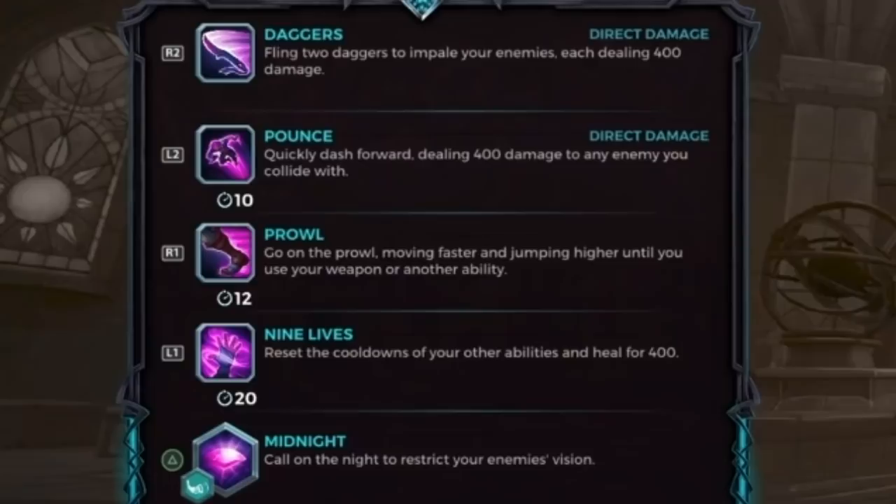Maeve's secondary fire is called Pounce. Pounce allows Maeve to dash through the air or collide with an enemy, doing 400 damage, then knocking Maeve back off the enemy. Pounce has a 10-second cooldown which can get shortened by loadout cards. Maeve's first ability is called Nine Lives — when activated, Maeve flips her left knife around her index finger, resetting her Pounce cooldown as well as Prowl, and healing Maeve for 400 health on cast. Nine Lives has a 20-second cooldown that can also be lowered through loadouts.